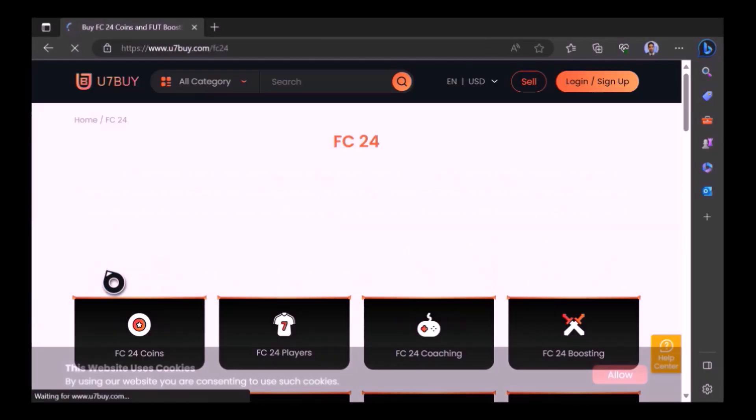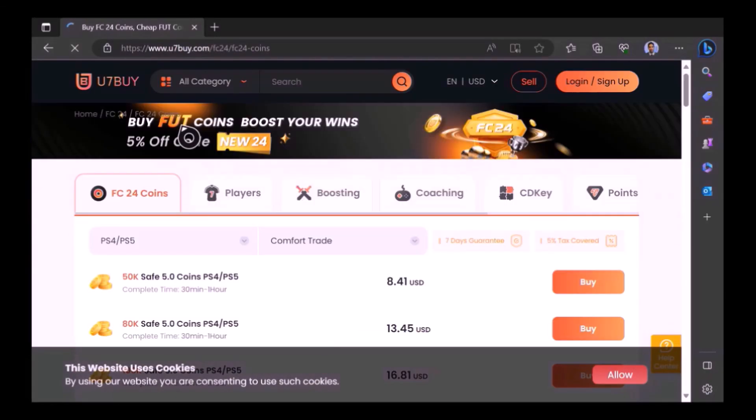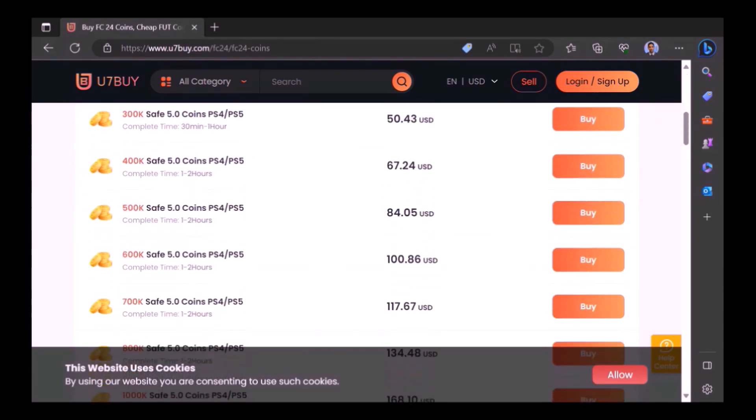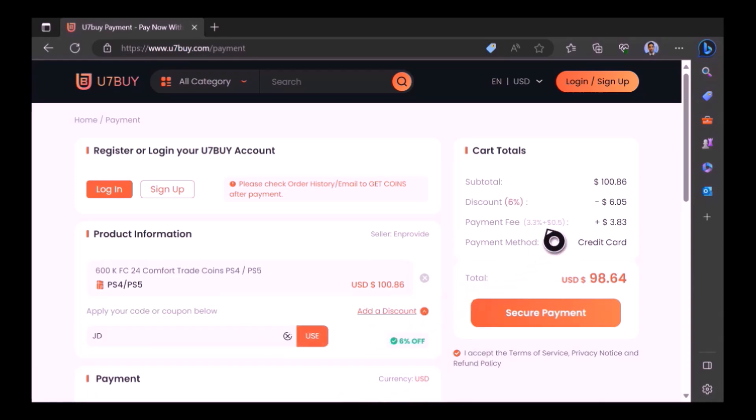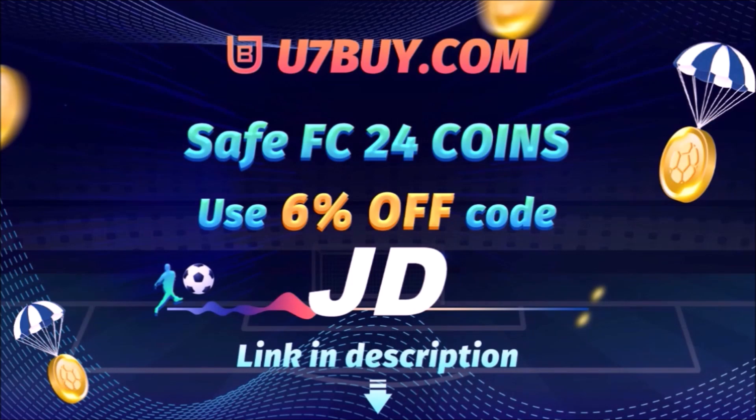Want to use icons and elevate your experience on EAFC 24? Well, check out use7buy — it's the only place JD Gaming ever uses to buy his FC coins. Type in 'JD' for a cheeky 6% off, link in the description.